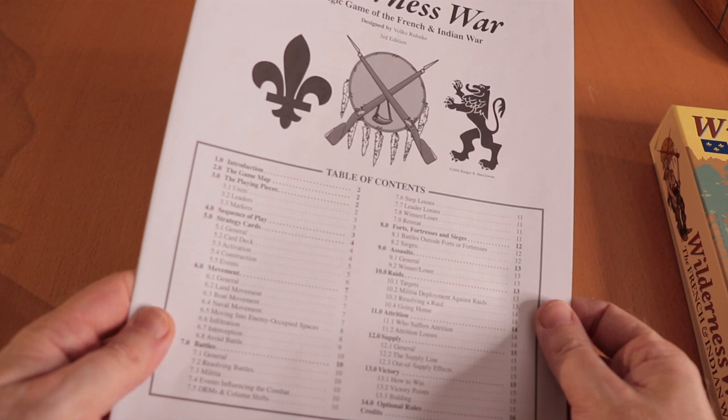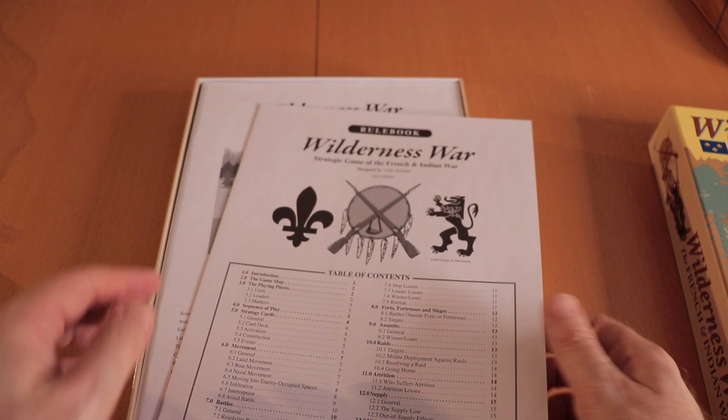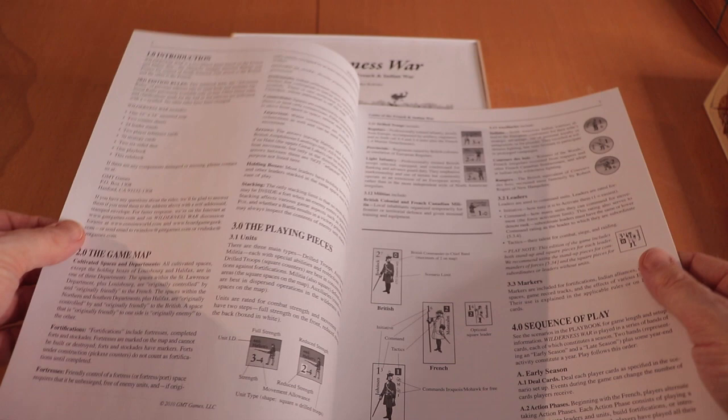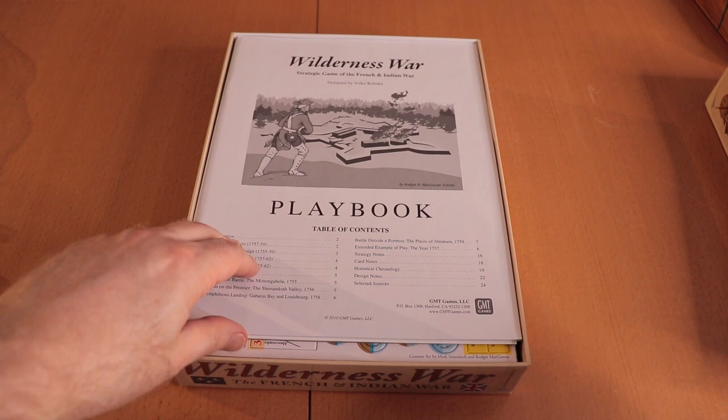We have our table of contents. The rulebook is very short — it's only 16 pages. I'm surprised. There was a word floating around from some videos I'd watched online that this was a very complex game, but it's only got 16 pages. It still could be a complex game, but it's got a shorter rulebook, which is quite nice. Good production, black and white, explaining the units, cards, and movement.